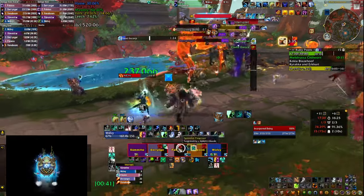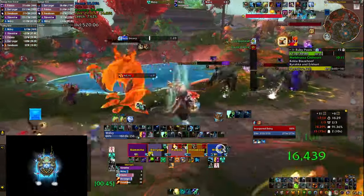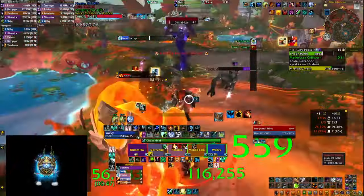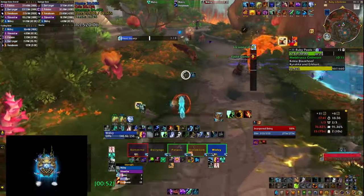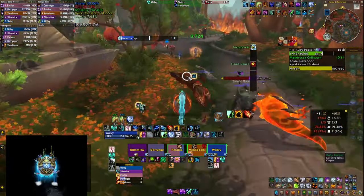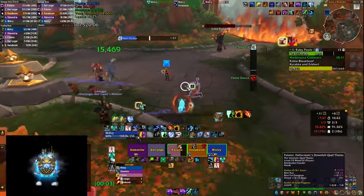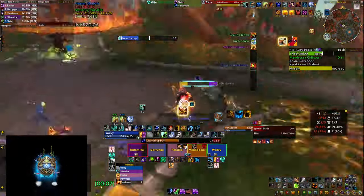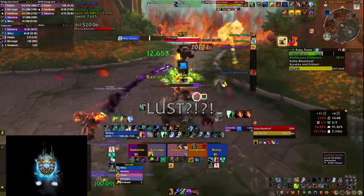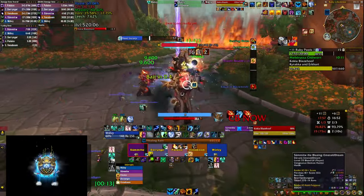We managed here since it wasn't Fortified week. The small elementals may keep you in combat — make sure to yell at your tank to wait because you want to be full mana before pulling this boss, especially on Tyrannical. It's the Spiteful affix keeping us in combat here, but it's crucial to be at full mana. Usually I have Bloodlust for this boss, and this fight is all about positioning.